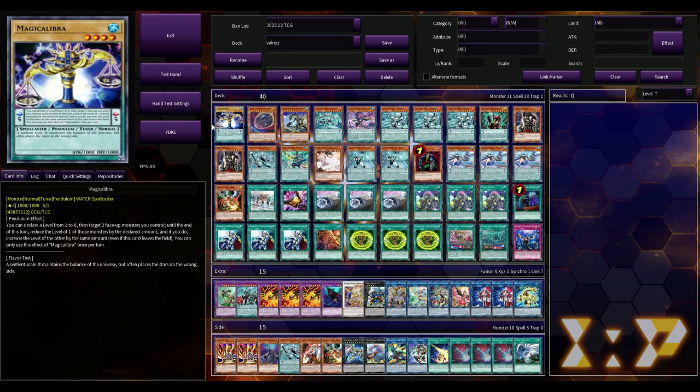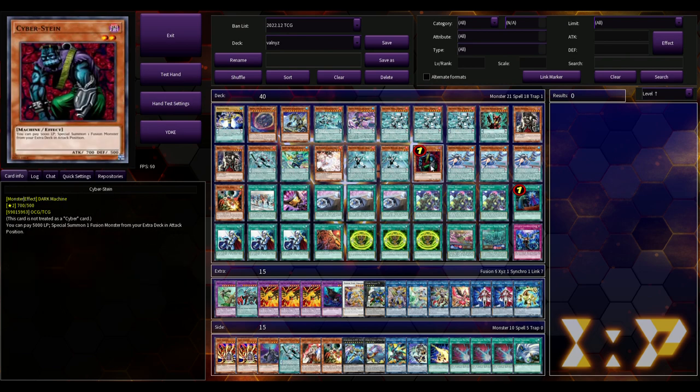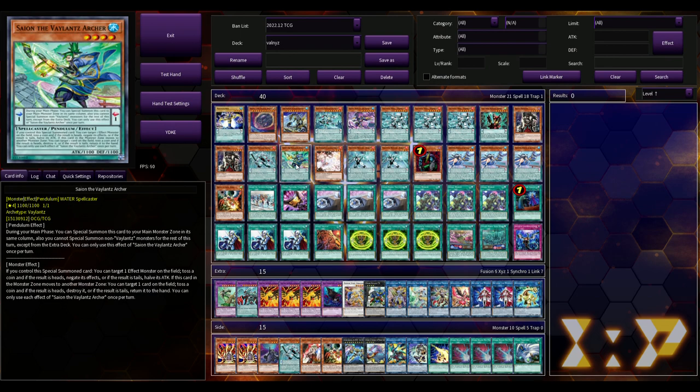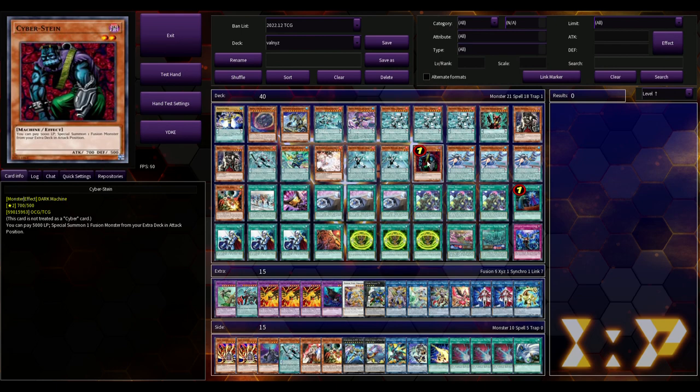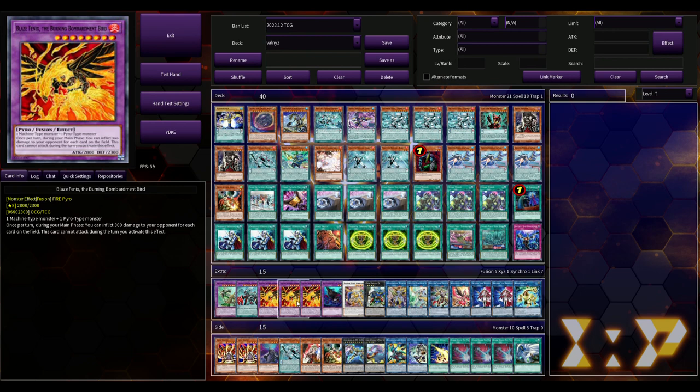This came in third place — I think it was out of Spain or something like that — and it's a Valiance FTK, ladies and gentlemen. I'm gonna tell you right out of the gate: I read these cards, I don't know Valiance. All I know is that you use Cyberstein with Telekinetic Charging Cell, Reprodocus, and you make Burning Bombardment burn. That's the FTK. Is this good?